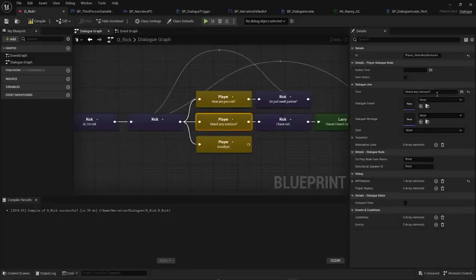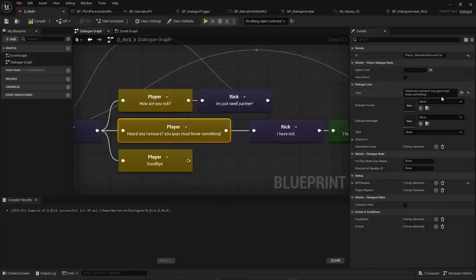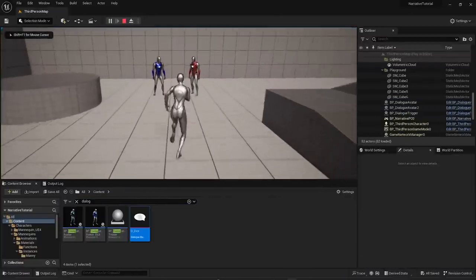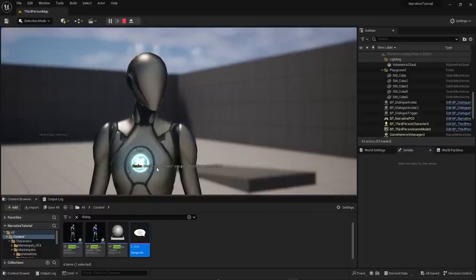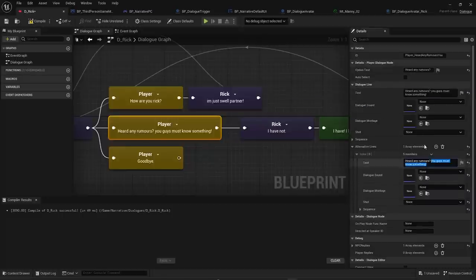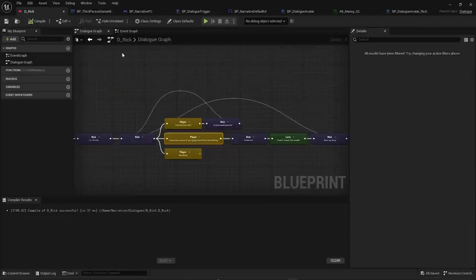Option Text lets you show a short label for a player response while the character actually speaks a longer line — for example the option says 'Heard any rumors?' but the character says the full longer sentence. You can also add Alternative Lines of Dialogue to a player node; Narrative will randomly pick one of the provided lines, adding variation.